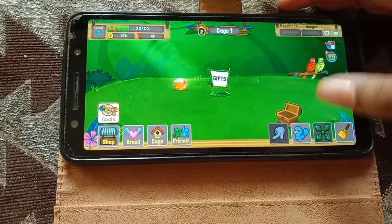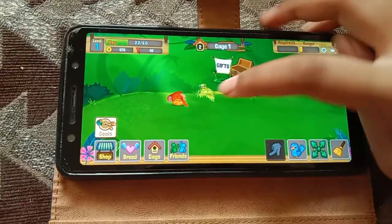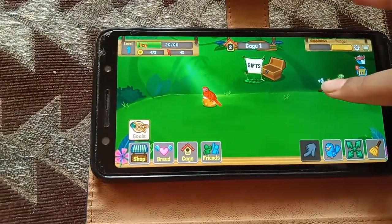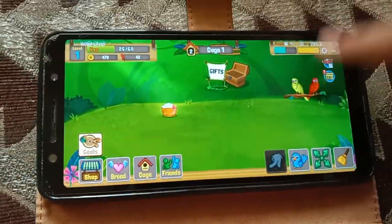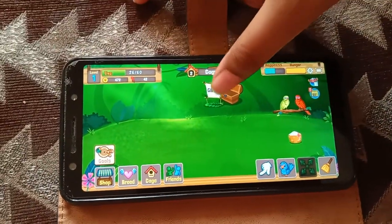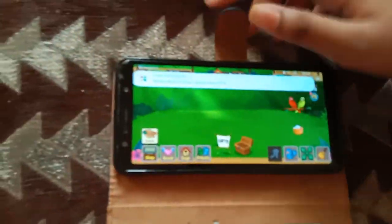Now I am going to move items around — placing things here and here. Playing with the birds and moving this here, this here, and this here. Now we can see the information of the birds.